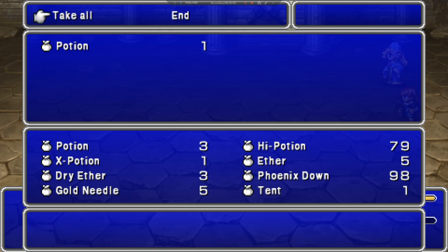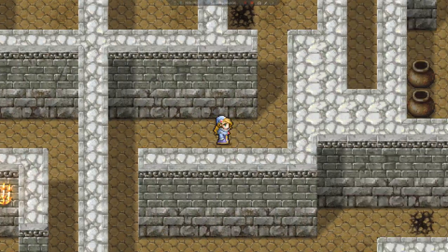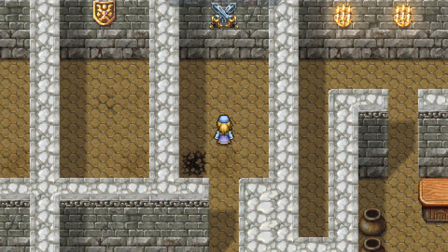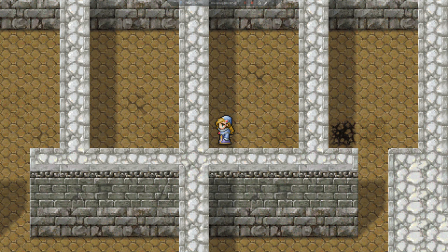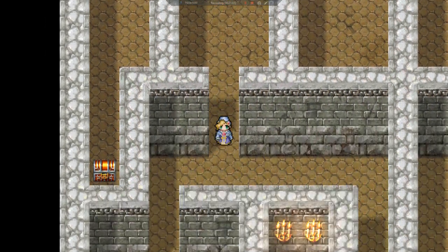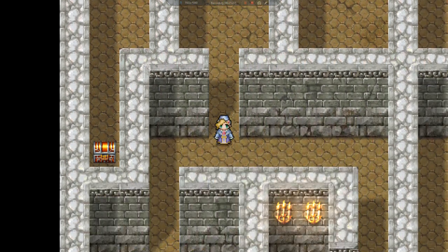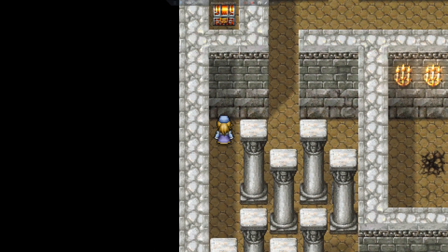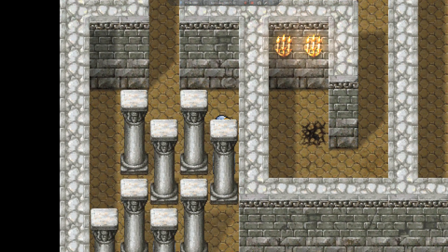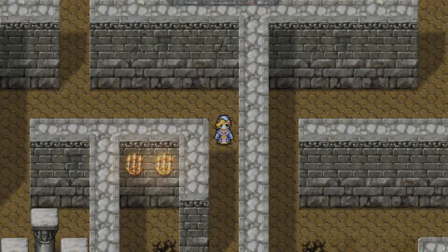Two purple boboruses, a yellow flan, and a red moose. Five yellow jellies. Three invisible walls — I did not go the wrong way. Four purple boboruses, two yellow flans — you get the idea. More flan — I'm tired of fighting flan.